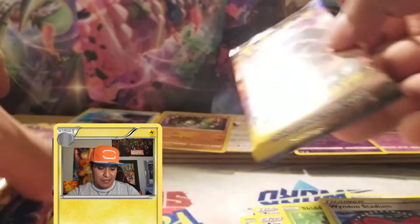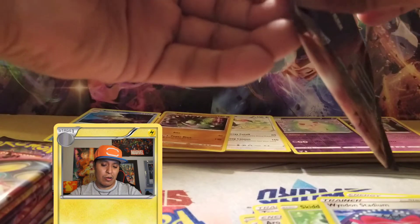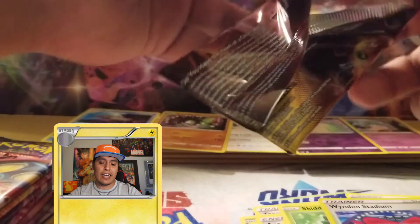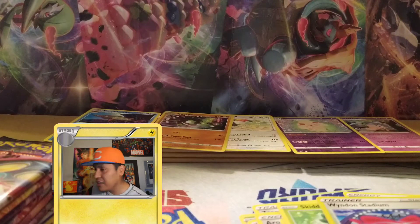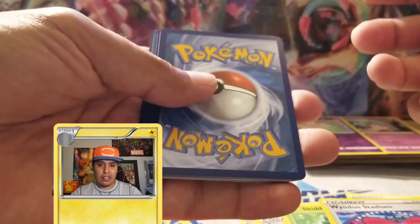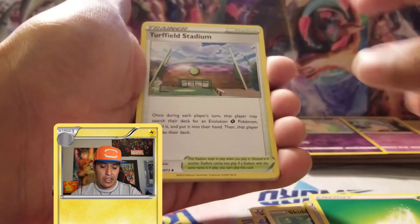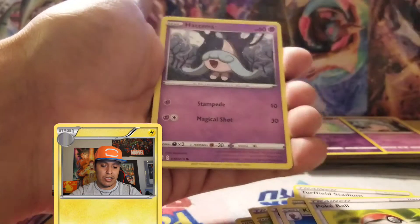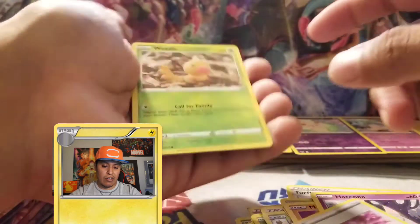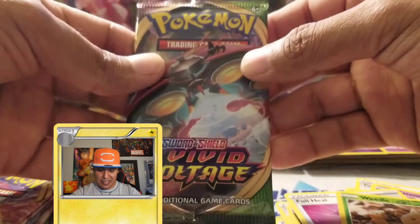No holos so far — I'm hoping to at least get one rainbow card. I did get two V cards from this box, and most elite trainer boxes yield three or four good cards. Next pack cards: grass energy, Turf Field Stadium, Beedrill, Grape Ball, Kakuna, Pokeball, Hatenna, Full Heal, reverse holo Weedle, and Centiskorch holographic. Still no big hits.